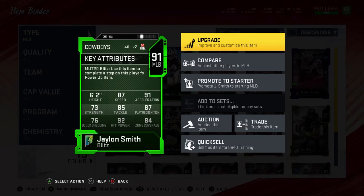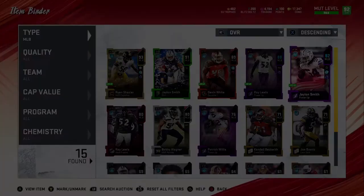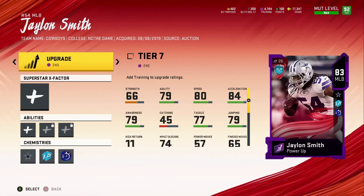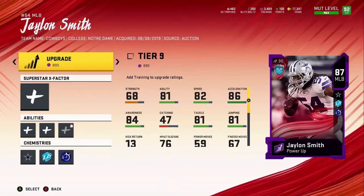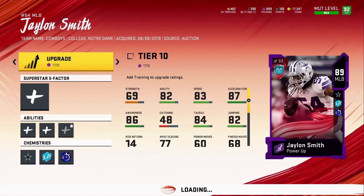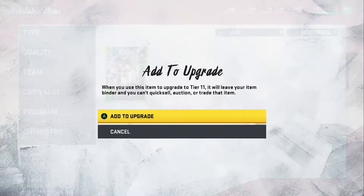Here's the card by itself: 87 speed, 91 acceleration, 87 play recognition, 85 tackle, 73 strength, 76 block shedding, 92 hit power, 84 zone coverage. It took a lot of training — they really got me. I've got 889 and he came with Sprinter on him already, so I'll have to work on that. He gets Enforcer as an ability, which I plan to add eventually. I'll make some moves on the team to make sure he has everything he needs.